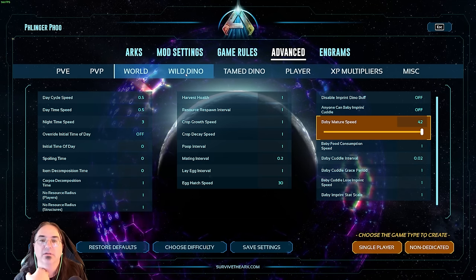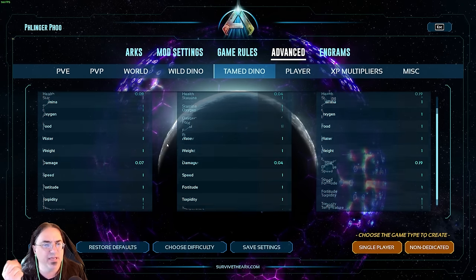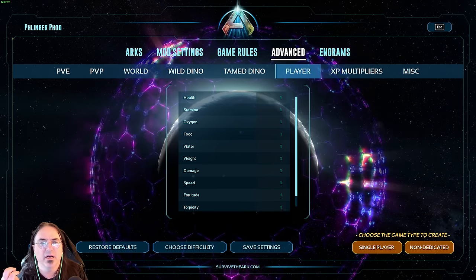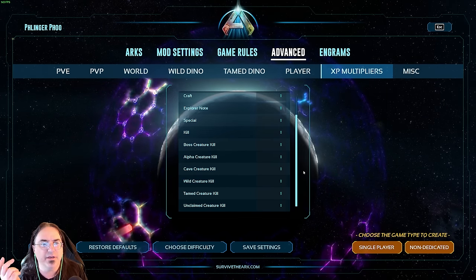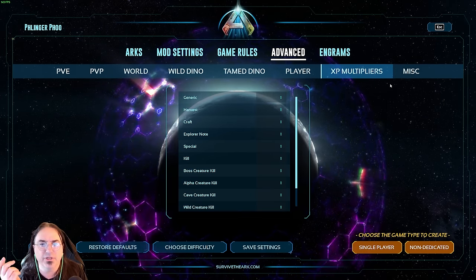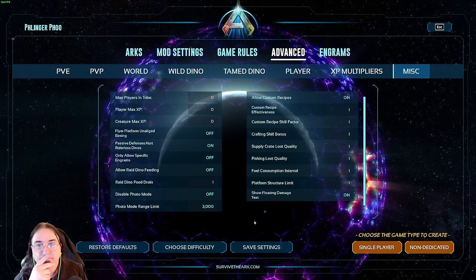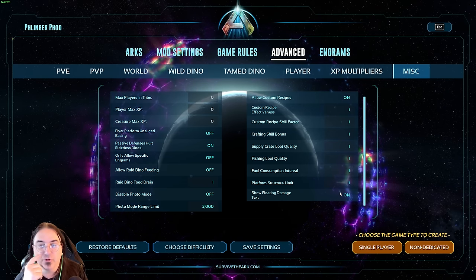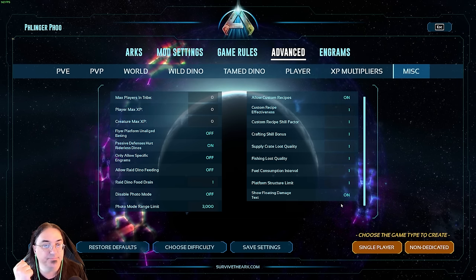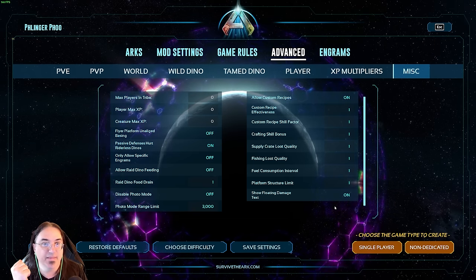Wild dino — I haven't changed anything there. Tame dino — haven't changed anything. Player — nothing. Generic — nope. Miscellaneous — show floating damage text, I changed that to on. And that's about it.